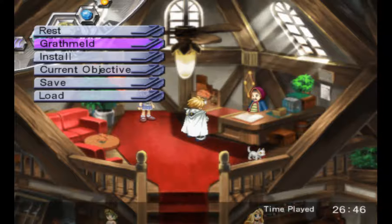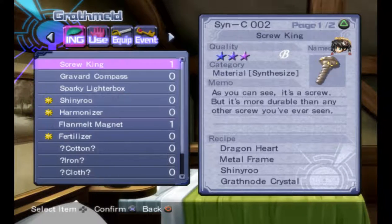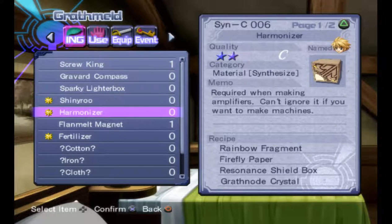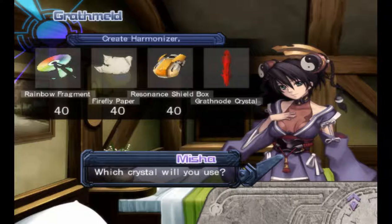First, you are going to need at least 20 rainbow fragments, 20 firefly papers, and 20 resident shield boxes.